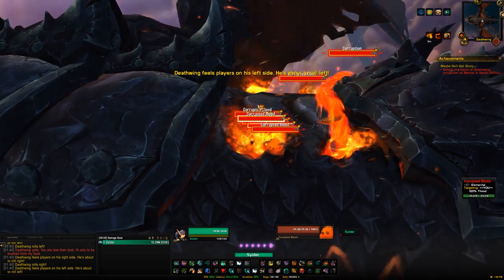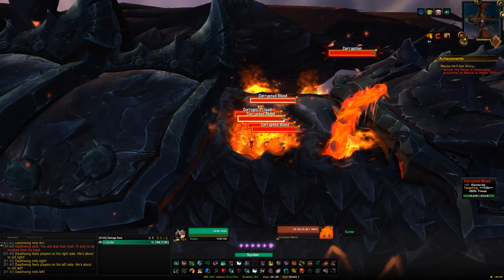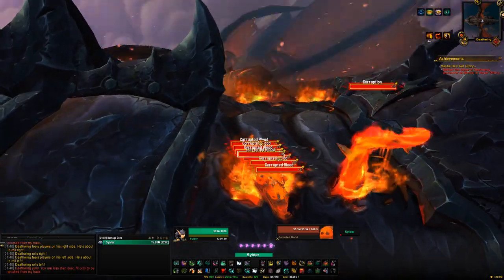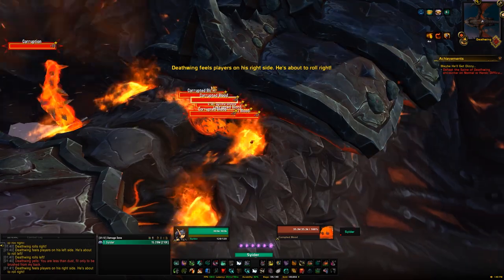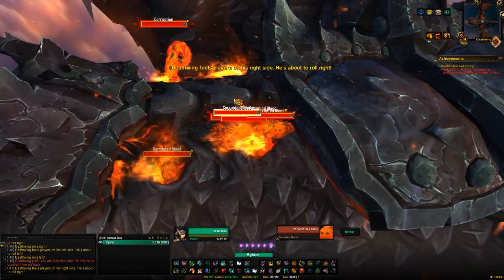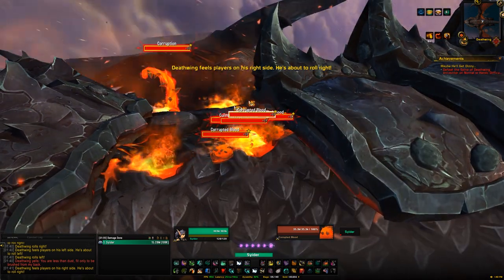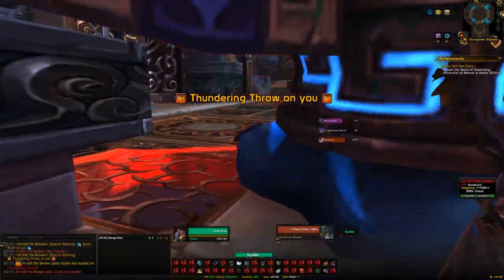The final Dragon Soul achievement is Maybe He'll Get Dizzy, which is very easy. When you jump onto Deathwing's back, kill one left-side tentacle and one right-side tendril, then make him spin left by standing in the left hole, then run to the right hole for a right spin, then left again, then right. The achievement should then show as complete and you can kill the boss normally.